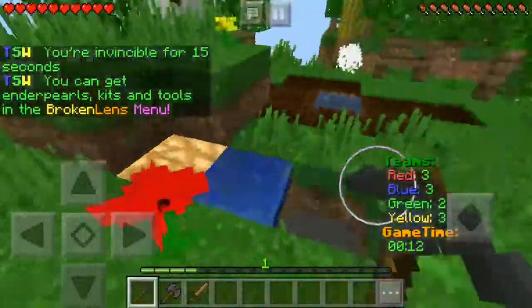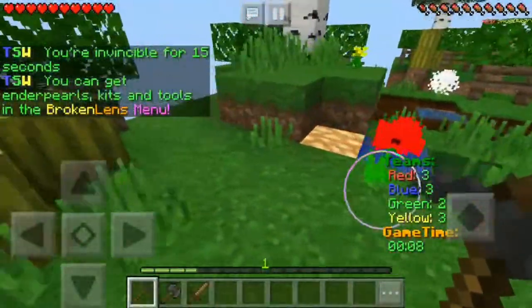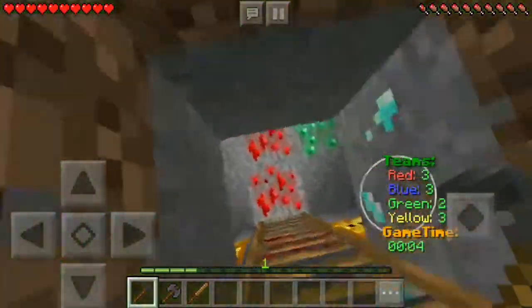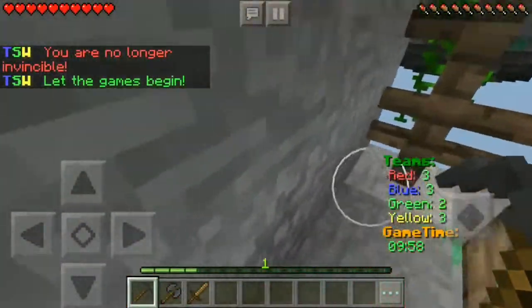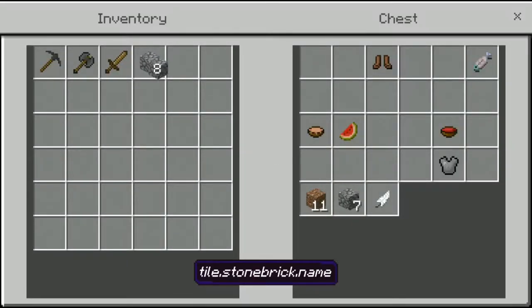Okay, big boys, and the game has started. So as you can see, there have been a few changes in this texture pack. The ore looks totally different, as well as the swords and the axe and the tools — they have more of a medieval vibe.